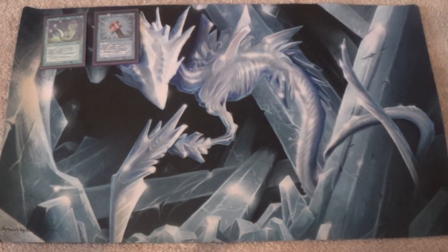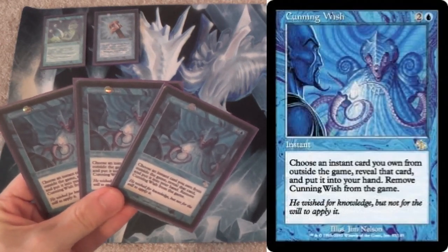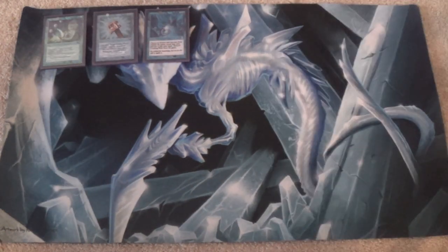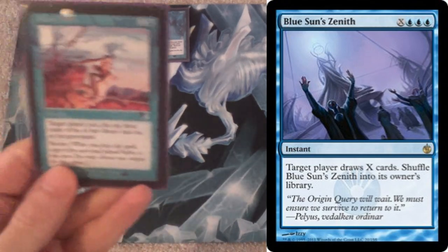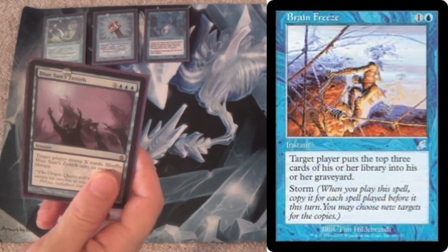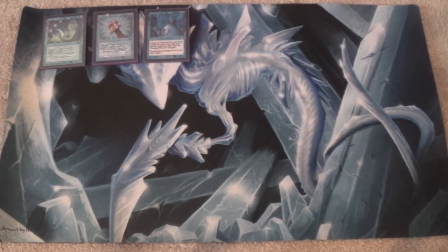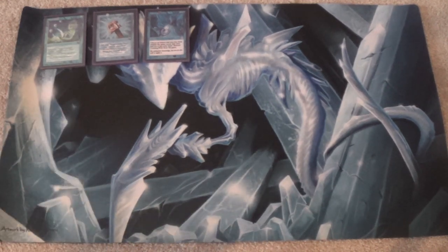You're running through your deck until you can find — eventually — Cunning Wish, which goes and gets an instant from outside the game, which in a sanctioned event means your sideboard. With that, you go and get either Blue Sun's Zenith or Brain Freeze. Brain Freeze for the Storm kill, Blue Sun's Zenith for a ton of mana. Because this all goes off at instant speed, you can Brain Freeze your opponent and then, if there's an Emrakul trigger on the stack, use what mana you have left to cause them to draw out. These are, of course, in the sideboard — this is a wishboard, to be sure.